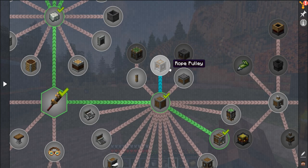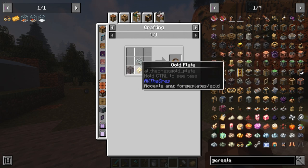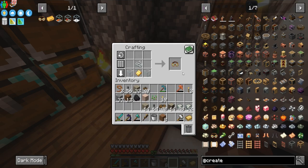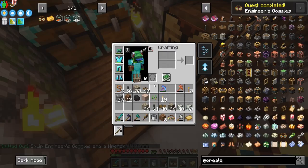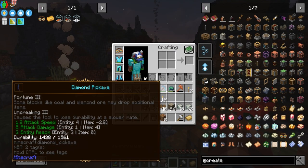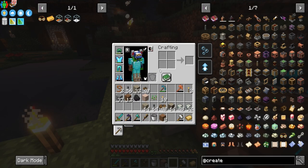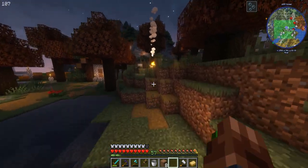There's a rope pulley — that's cool. I want to get the engineer's goggles, which require a smashed gold plate. Actually we can make the goggles now. We made the engineer's goggles. We can put them on — they go in place of our helmet. We'll put the helmet cosmetically over here so it still looks like we have one on.